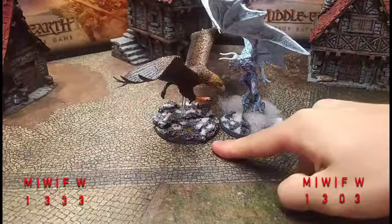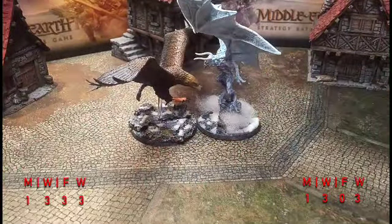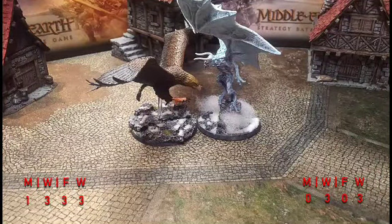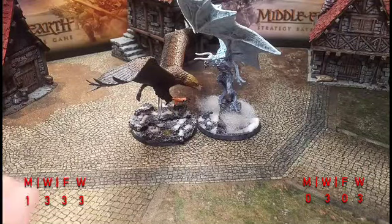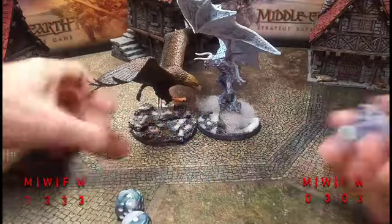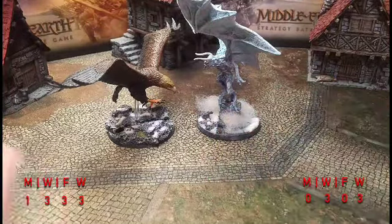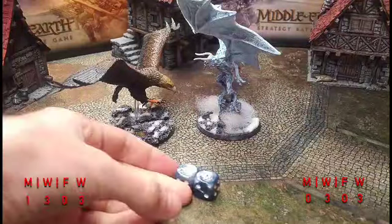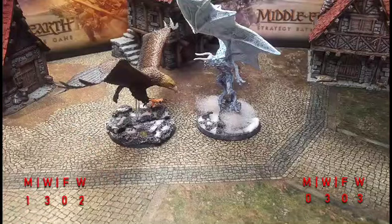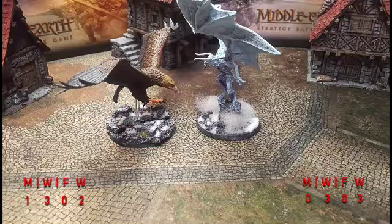Gwaihir fluffs priority in the next turn, so Gulhavar has it. Gulhavar really wants to call heroic strength but thinks he has to burn his last might on a heroic move to avoid getting knocked prone. Gwaihir spends his last might for a heroic move, passes his courage check. Three dice each — Gwaihir gets a six. Needing threes — three hits. Gulhavar takes it again. Gwaihir has two wounds left, Gulhavar has three wounds left — still in the game.